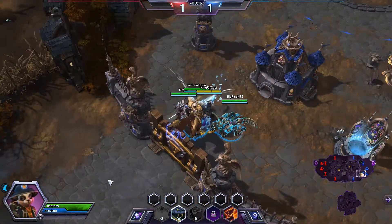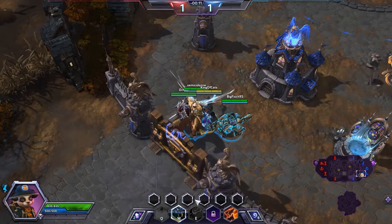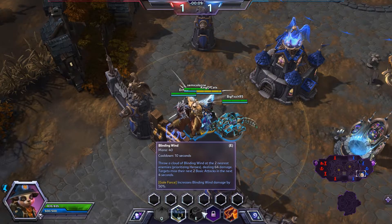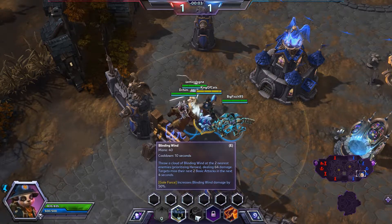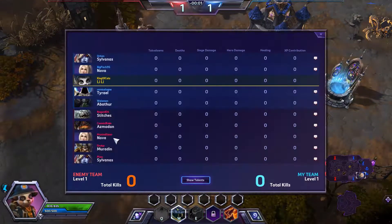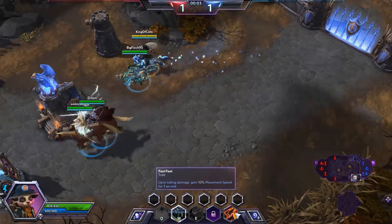You don't have to target it, you just pick somebody. The W ability is called Cloud Serpent, which will summon a cloud serpent on an allied hero or yourself which will do damage periodically. Our E ability, Blinding Wind, throws a cloud of blinding wind at the two nearest targets, prioritizing heroes, dealing damage and making them miss their next two basic attacks. This will be really solid against Nova and Sylvanas.